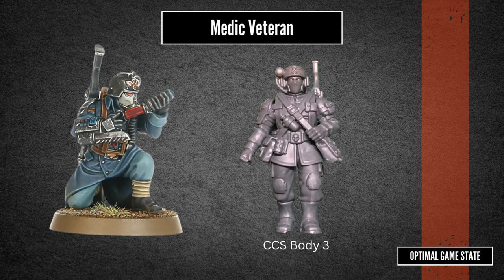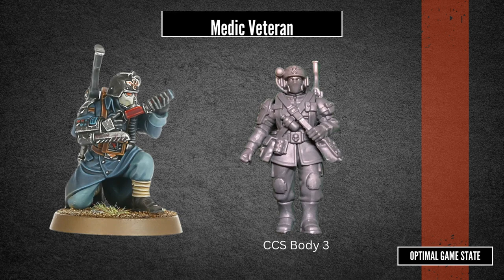Next up we have the medic. There are actually a couple of different options for this. This one is a straight build directly out of the command squad, using the medic parts there. There are also medic options in the upgrade kit and the base Cadian squad. In this case I went for the command sprue option mostly because using that piece for anything else would have been quite difficult. It is worth noting that doing a medic from any of the other kits would have been super easy — there are lots of medic-specific parts, and really you can take any model and give it a white armband with a red cross when you're done.